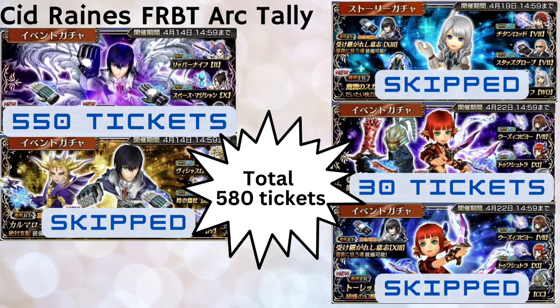The next banner was Lily Set's event, where I went in with tickets only aiming for her LD weapon. I was quite lucky — on the first free multi I scored Lily Set's FR, so I then went in with tickets for her LD, which I got in 30 tickets. I don't really have interest in spending tickets or gems chasing Jagran, so I stopped there. In total for that arc I pulled on two banners only and spent 580 tickets overall.